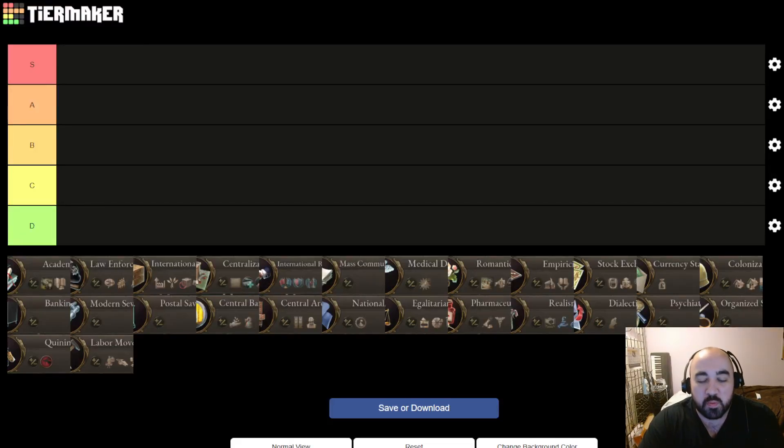Hello and welcome back. Today we will be continuing our Victoria 3 tutorial series with another tier list regarding technologies, as well as talking about heuristics for when to research them and when they're good. For this video we've selected 26 technologies — all the tier 2 technologies and most of the tier 1 technologies.